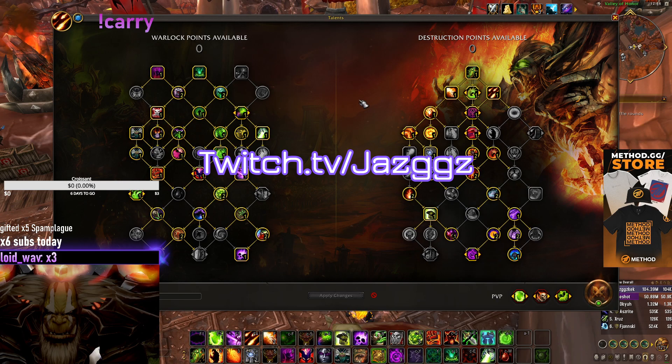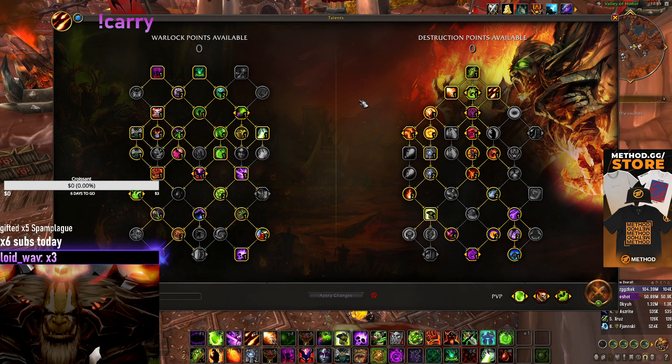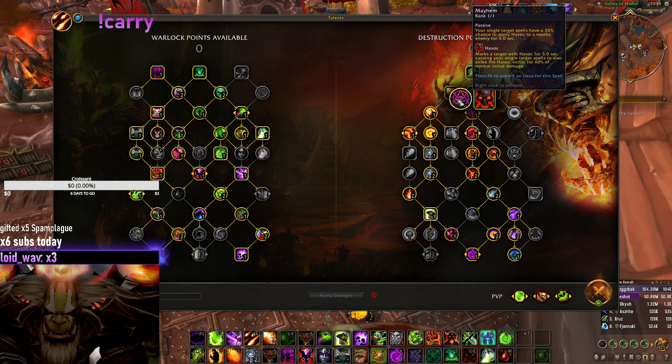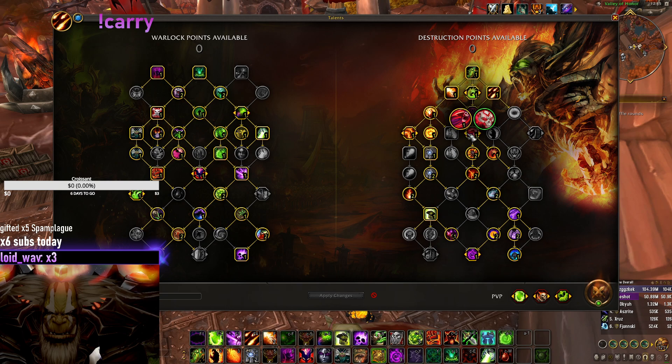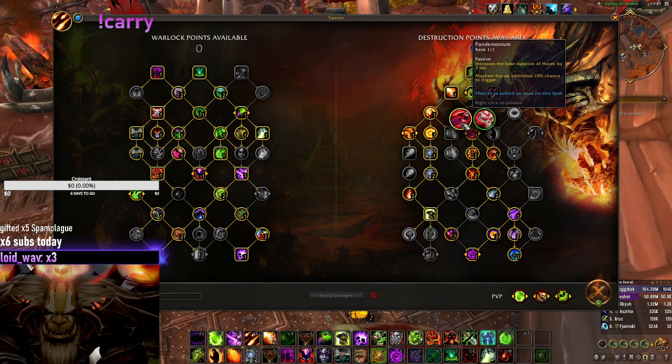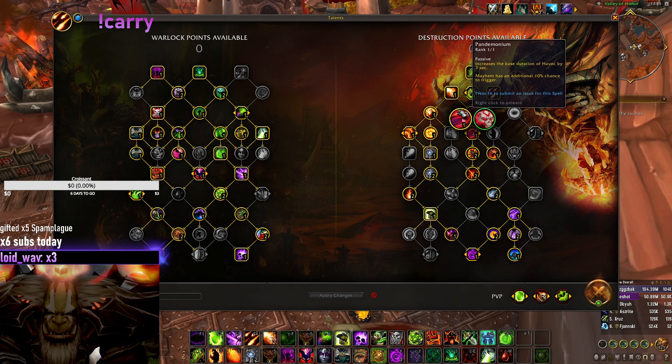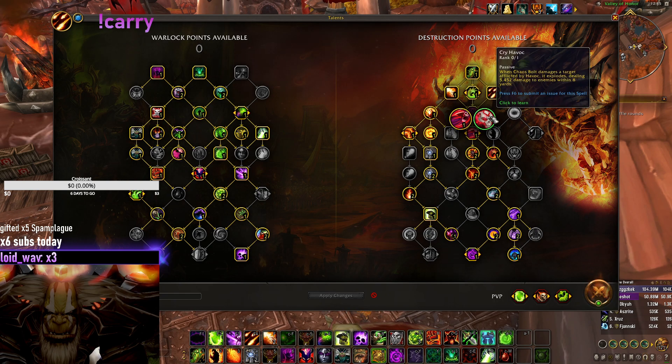What's up people, this is Jazz and today I would like to show you the Mayhem Ultimate Havoc Cleave build. Number one thing required: you play Mayhem, which applies Havoc for five seconds, and you play Pandemonium for the extra percent chance. Later on you might be able to play this with more haste. For now, this provides approximately 11% more damage with the Chaos Bolt explosions.